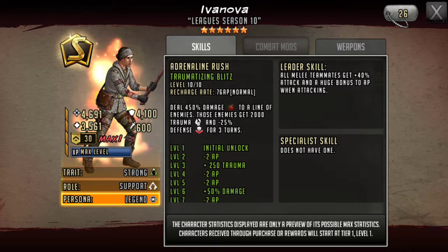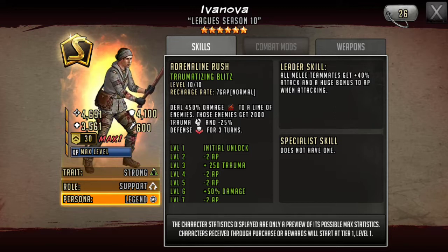Her rush is Adrenaline Rush — Traumatizing Blitz: 76 AP cost, deals 450 damage to a line of enemies, those enemies get 2000 trauma and minus 25 defense for three turns. Off the bat I think that's actually a really good rush — 450 damage with her attack stat and a good attacking weapon is going to be a fair amount of damage.